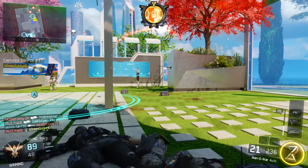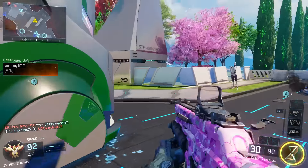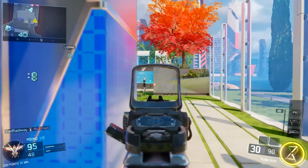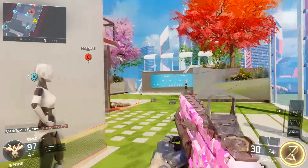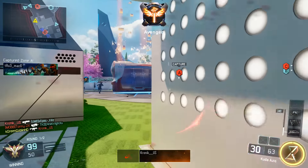I've seen people say that Hardwired is the best perk, and Hardwired is definitely a good perk. It does a ton of things for you — it makes sure that counter UAVs don't affect you, EMP grenades don't affect you, it helps against trip mines, and also against the tracker and the sixth sense. So that's definitely a very good perk.